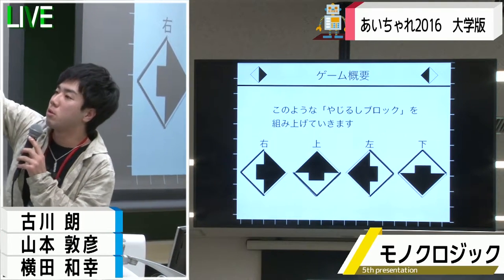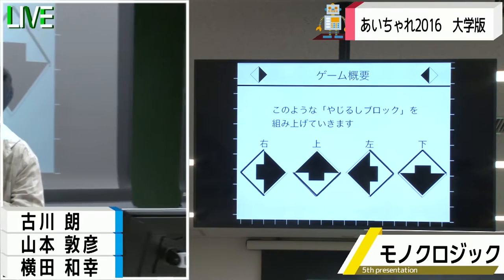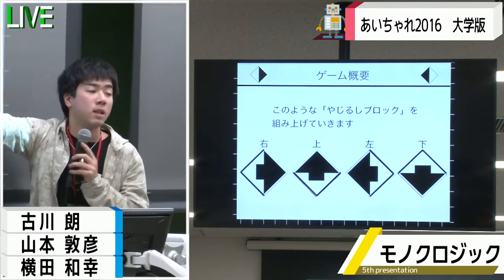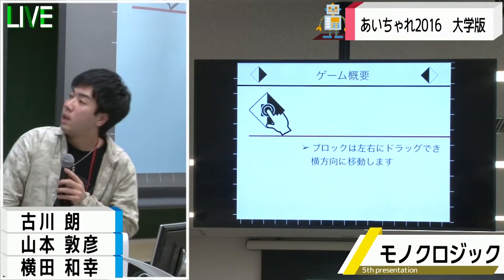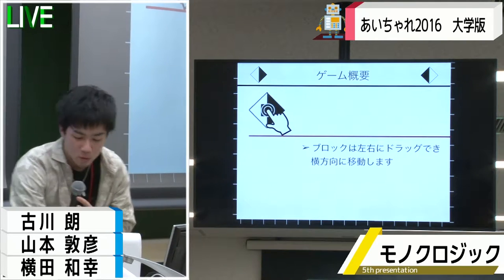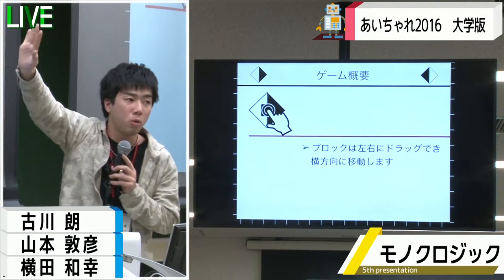今回私たちが用いるブロックというものは、この4種類の矢印ブロックになります。こちらが右、上、左、下といったように4方向を表しています。実際にこのブロックをこのようにスライドすることによって、ブロックが横方向に移動します。